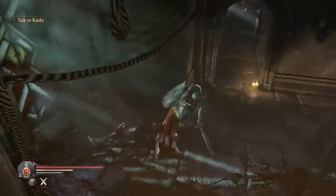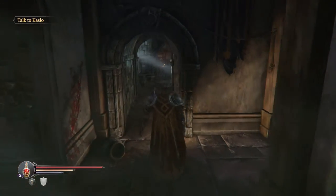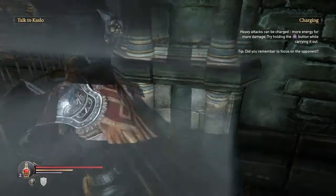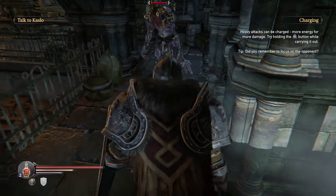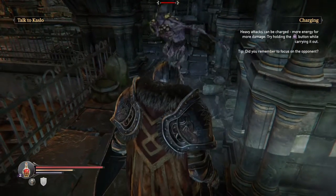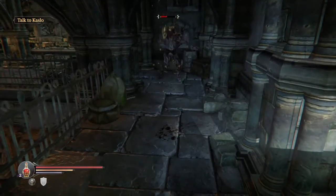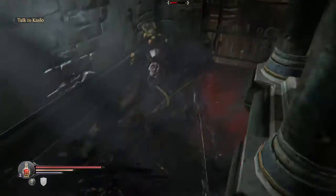Smash everything and be careful — get your shield out and hold it up if you're unsure where enemies are, and that will just block things. Now there should be a guy around here. Let's follow this tutorial prompt on the top right: press and hold R2 — smack — so it's more powerful. I'll shield up there and that defended it.